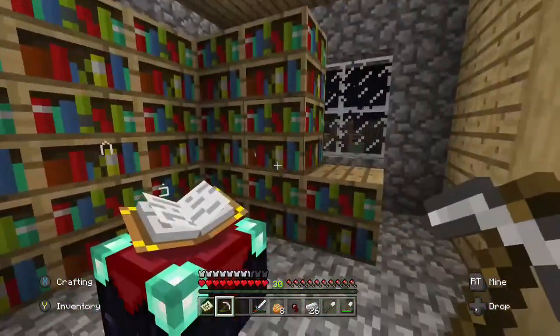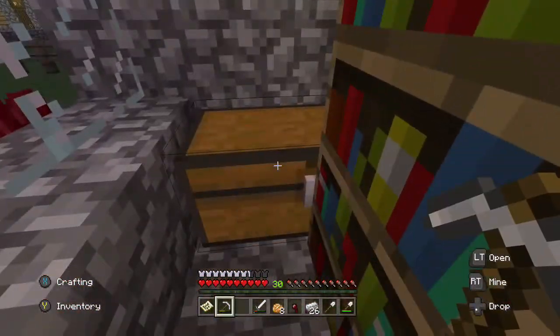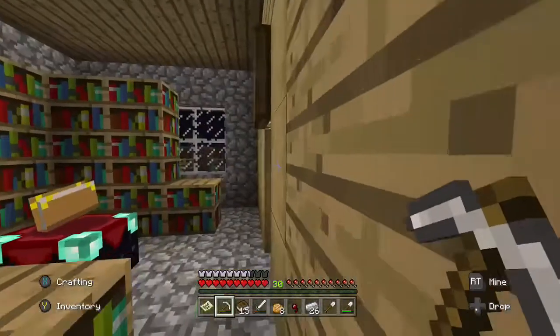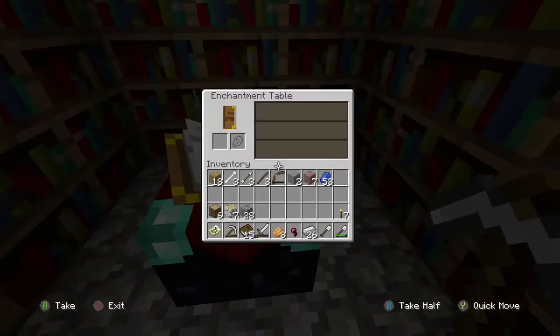Normally you can enchant your swords, armor, and stuff like that, but what you really want to do is enchant books. The bookshelves around the enchantment table will let you get up to level 30. You can build it just like I have it here, and you just grab some books that you either make or find and place a book in.